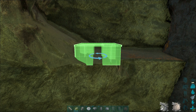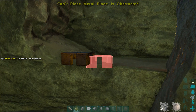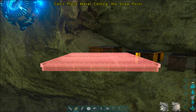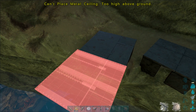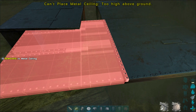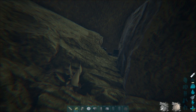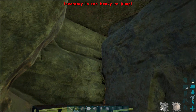I want to show you something before I move on — I'll place down some structures here, just randomly with no specific order, to show you what you'll be dealing with if you want to build in this area. I placed down three foundations and I'll put down some ceilings. The first problem we encounter is a message that will not allow us to build, so the base is going to be quite tiny. But the other thing I want to show you is that it's quite difficult to spot from the water, which is where most people will be. Most people will likely pass it by without noticing it.